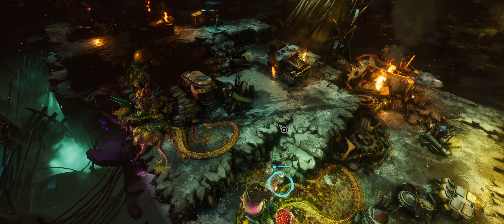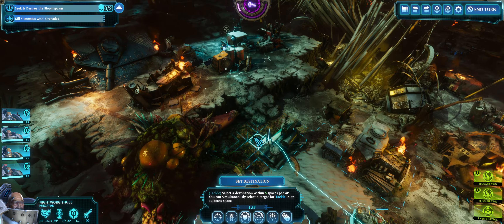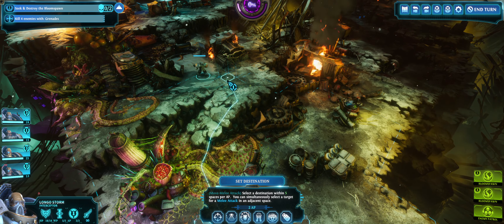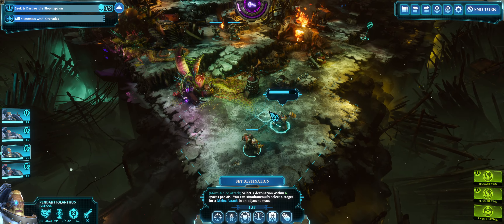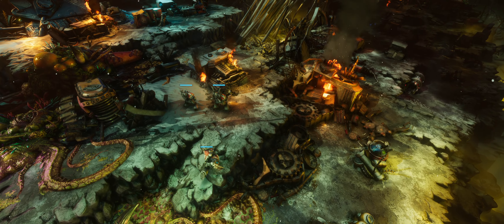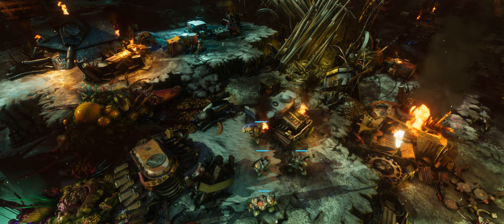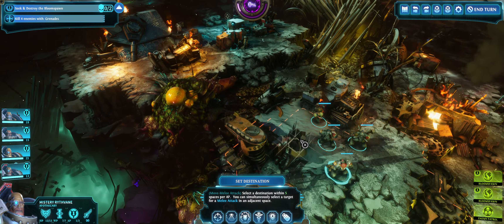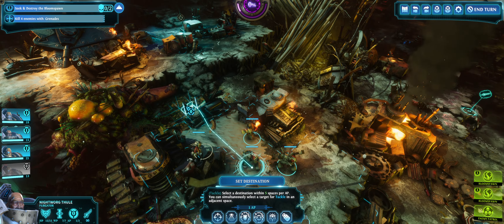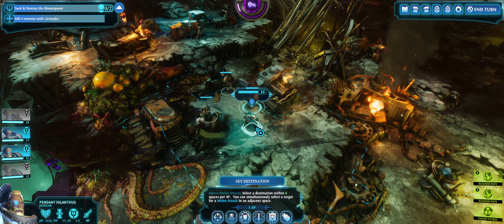I wonder if I can activate that patrol this turn. I would not actually hate activating this turn. I don't think that would activate. This is a mystery — might actually take some wounds on this mission. There's a good chance if Longo moves there he activates. You can teleport. I'm just worried.